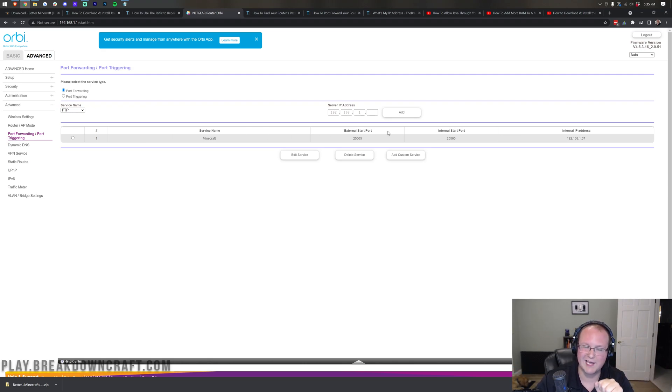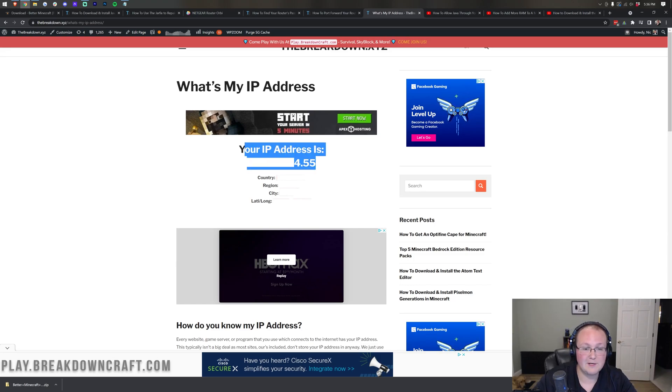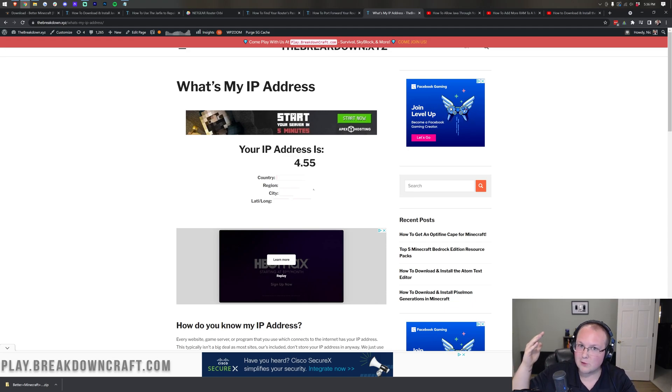Here it is in a clearer format: the service name, anything involving the word port set to 25565, the IP address, and the protocol set to Both. Now we need our public IP address, because that's what friends will use to join. We have a link in the description called 'What's My IP' that will show your IP address. It will also show other info like your country, region, city, latitude, and longitude — every website you visit gets that information. But do you want every person joining your server to have that? If not, Apex Minecraft Hosting is why it exists.